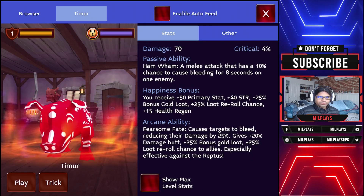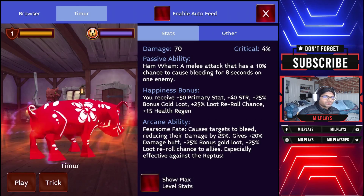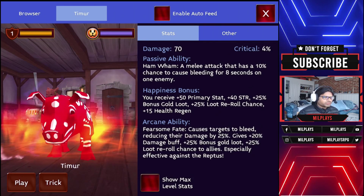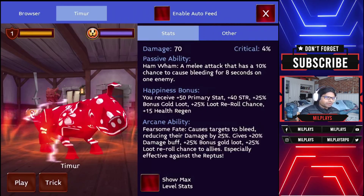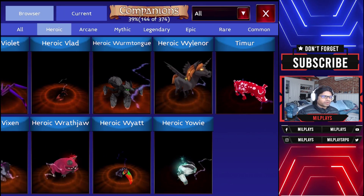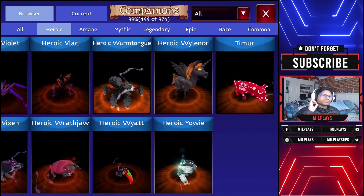When you level it up higher, you will see that it gives a huge armor reduction — enemies will have 20% armor from this passive. That means other classes can do a lot more damage to the mobs or bosses you are targeting. It's a very powerful passive and this is the pet I would use as a base, though it does cost quite a lot of gold.